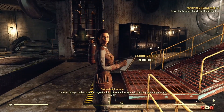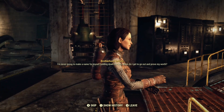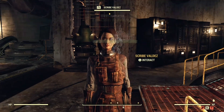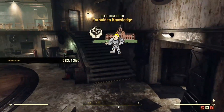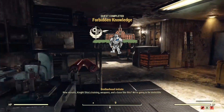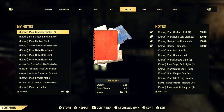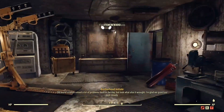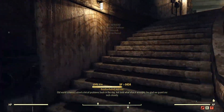If you pop a lunchbox and eat a Cranberry Relish for the XP bonuses, you'll be able to get 1,000 to 1,500-ish XP each time you turn this in, so it is a pretty good XP farm. But every time you turn one of these in, you have a chance to get one of the rare outfits. You'll also get four to five Stimpaks every single time — always Stimpaks. So if you're constantly pumping yourself full of Stimpaks, this is definitely the place to go to stock up on a ton of them.